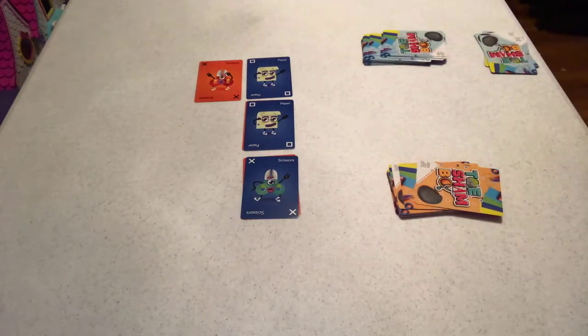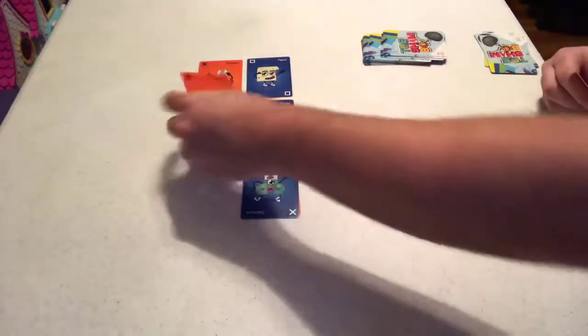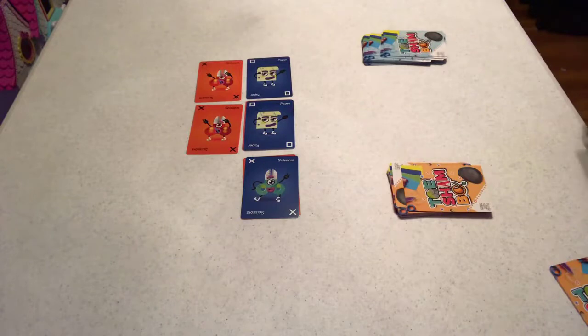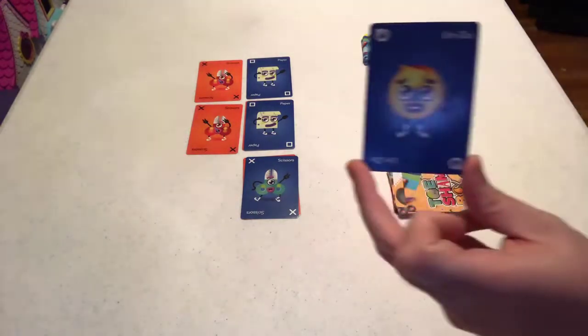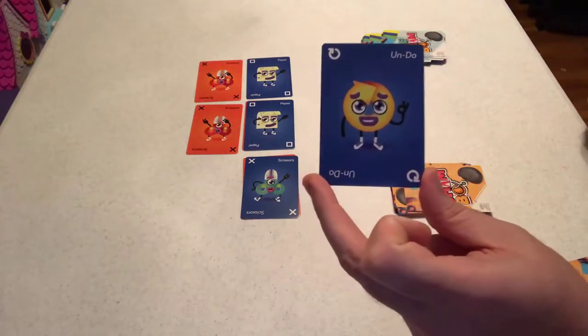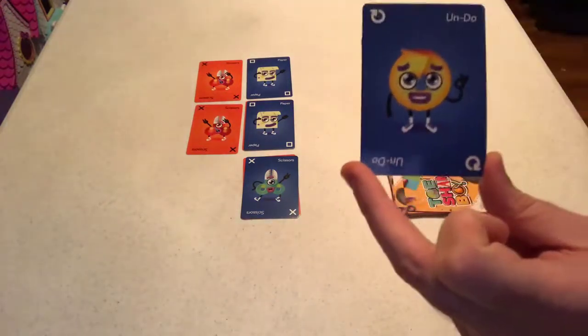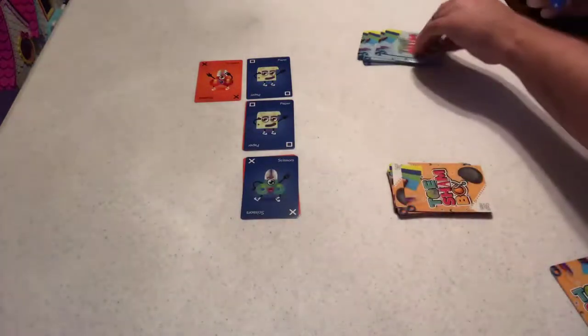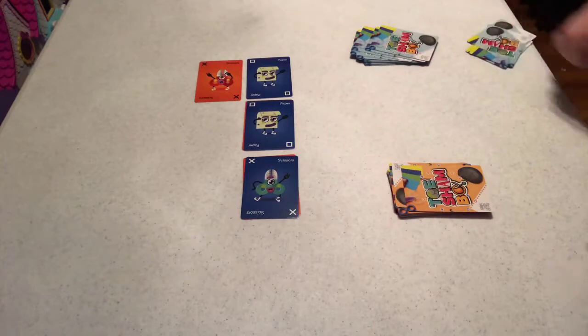It's orange player's turn again — I'm going to play some more scissors to put them on the defensive. Blue player plays the undo card. That means you're going to pick the last card that was played on the grid and it's out of the game along with the undo card. So they boot my scissors out — they're out of the game — then they draw a new card.